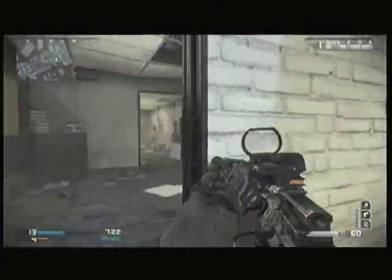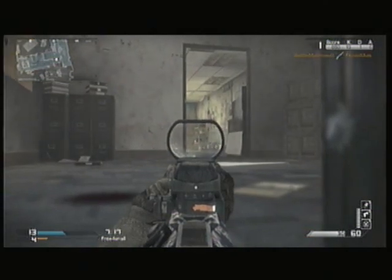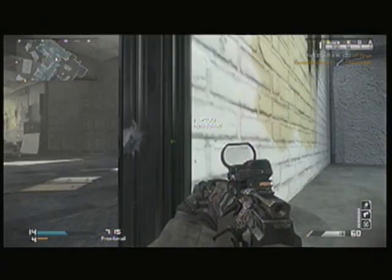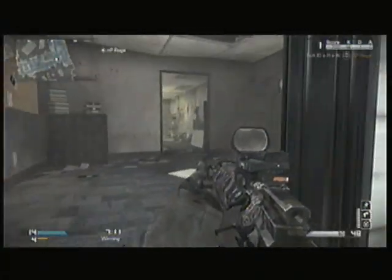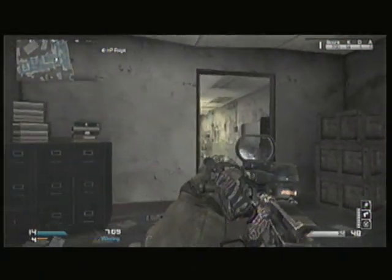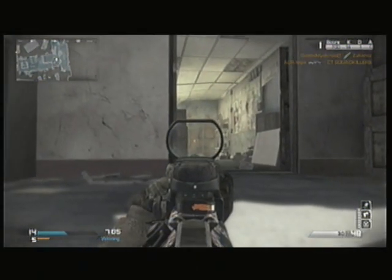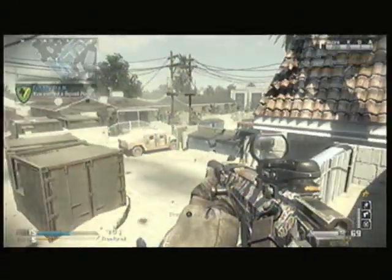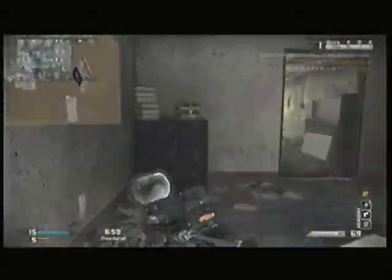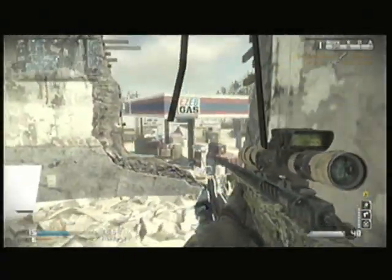In this game you'll see me using the Specialist strike package to get my KEM Strike. You can get MOABs with the Assault Strike package, but it's easier with Specialist. For my Assault Strike package I use Guard Dog, Battle Hind, and Maniac — the knife guy.